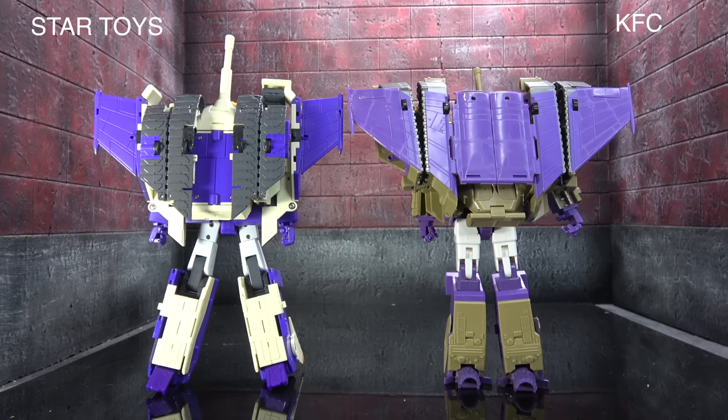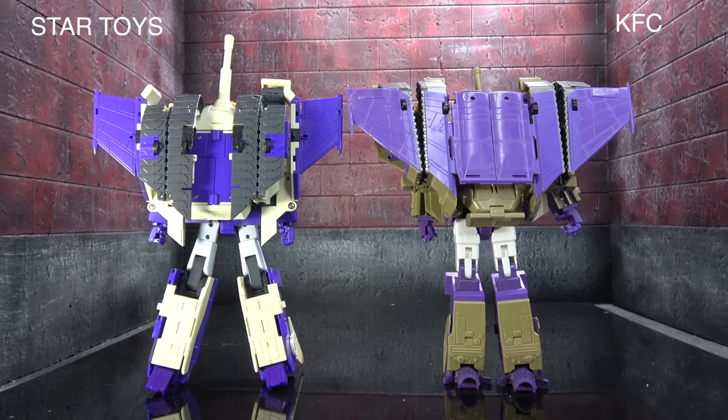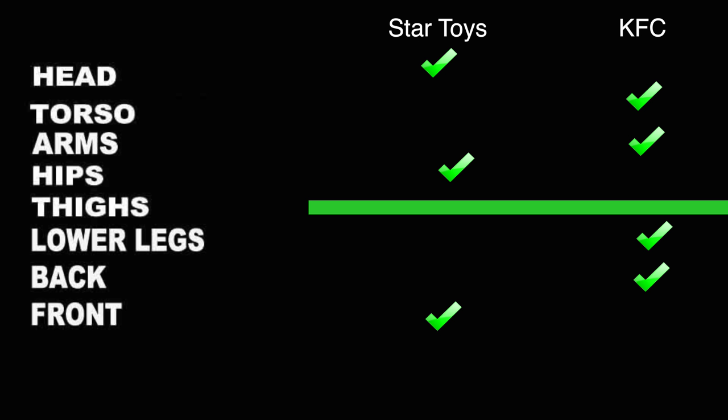From the back, I'm giving it to KFC — the jet forms up the back plate and ends up looking better, whereas all that beige/khaki plastic on Star Toys looks unsightly and breaks it up with holes. So to summarize sculpt: Star Toys takes frontal view, head, and pelvis; KFC takes torso, lower legs, arms, and back; upper legs are tied. That gives KFC the edge in sculpt over Star Toys, which I think is fair given how little sculpt the Star Toys has.